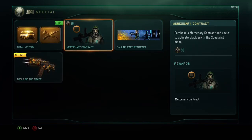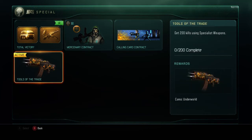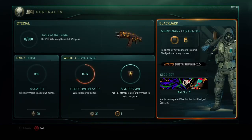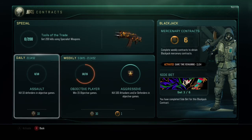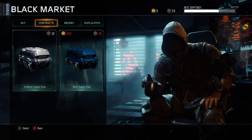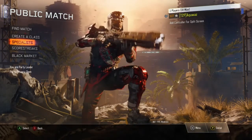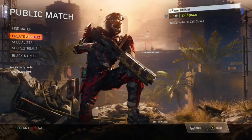Moving on, there's Tools of the Trade — that is a new camo where you have to get 200 specialist weapon kills. And then Total Victory, which is 75 wins — that contract still isn't a thing anymore, they haven't revamped that contract at all, which is a little upsetting. But other than that, duplicates looks the same, recent looks the same, and buying COD points looks the same. Everything is virtually the same in the Black Market except for the few new things that they added.